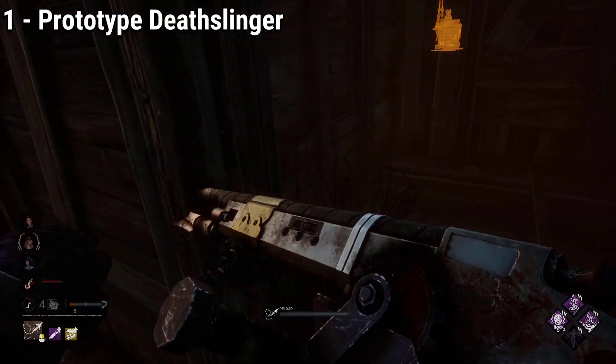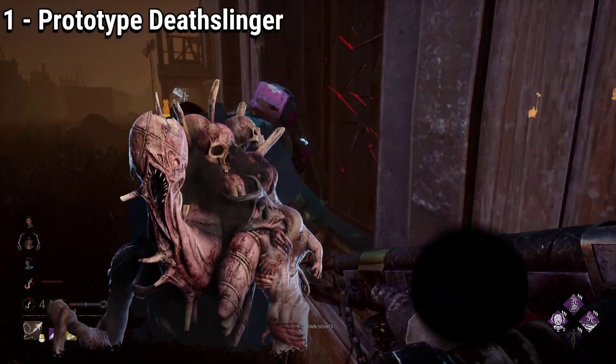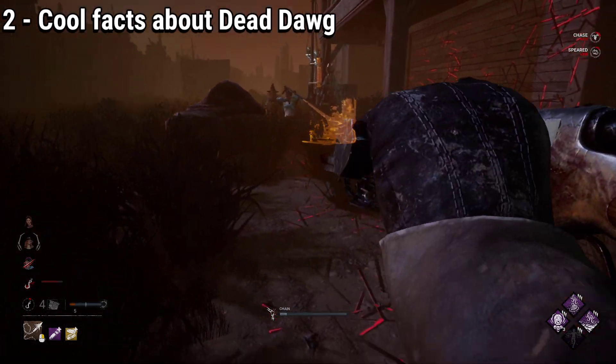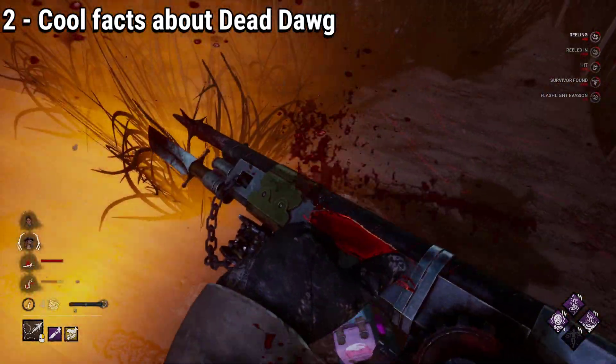Which brings an interesting topic to mind: what was the prototype work-in-progress look for all the killers in Dead by Daylight? Was the Dredge just a black blob? The update that brought Deathslinger to Dead by Daylight is one of the most important ones to the game, as it introduced new concepts never seen before, like breakable walls.